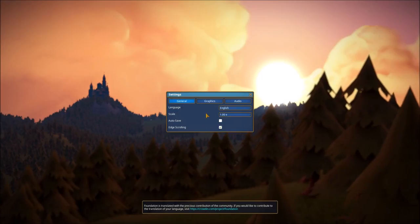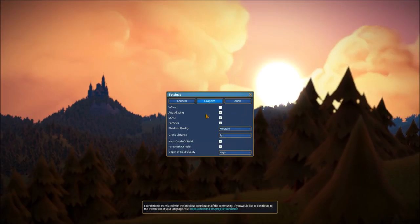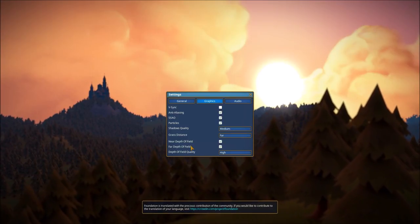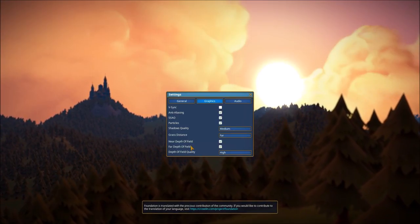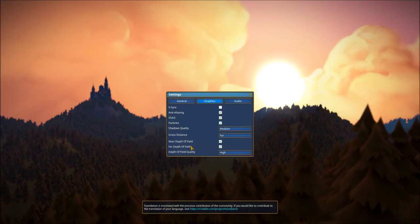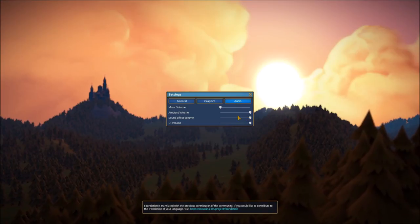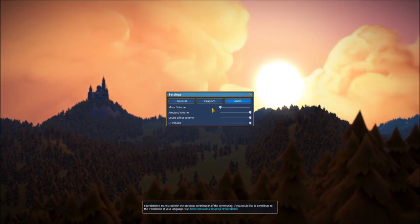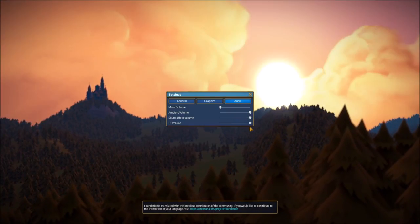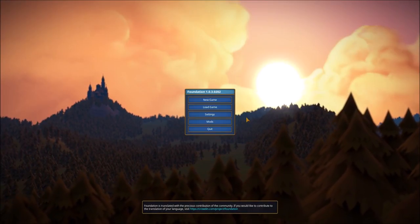Moving over to the graphics tab, V-Sync is enabled by default but I've turned that off, and you can see the fairly standard list of options. Once in the game, the top left corner will show frames per second, which has been a non-issue for me so far. Finally, we have the audio tab — I've turned music all the way off for YouTube and recording purposes, with the other volumes left at the default max level. Very basic and straight to the point.